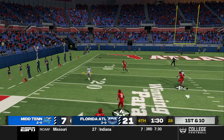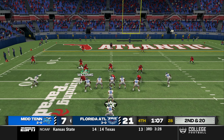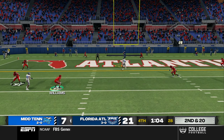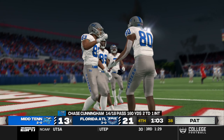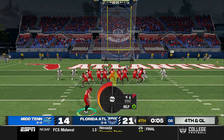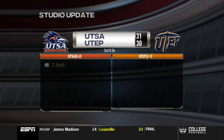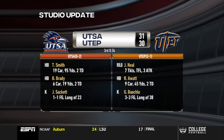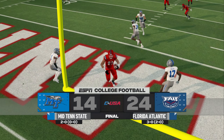He goes back to throw — what a diving reception, 29 yards. Second down and 20. He's going to throw over the middle — wide open. Touchdown, Middle Tennessee State. Blown coverage on the back end. Fourth and goal — we're going to attempt the field goal. The kick is up — it's good. Reese Davis joins us with a studio update — a little Conference USA action. Your final: Florida Atlantic 24, Middle Tennessee State 14.